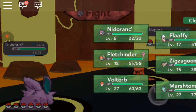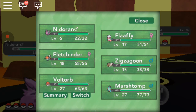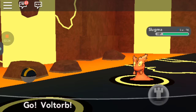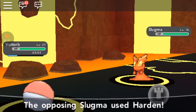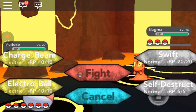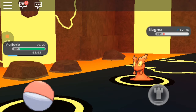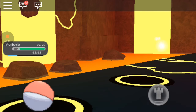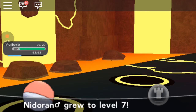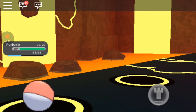To get the XP share you actually have to buy it with Robux, so since I'm not allowed to use Robux I don't have it. I traded this Voltorb with Swartmaster 1306 and it's really pro. I do know what level Voltorb evolves to Electrode, which is actually really close.